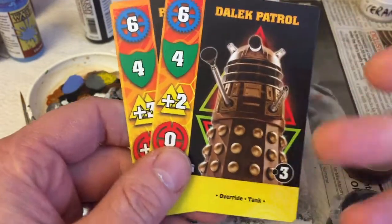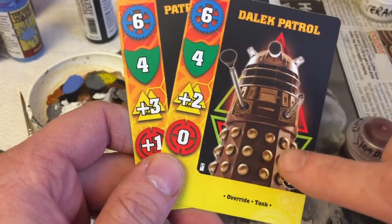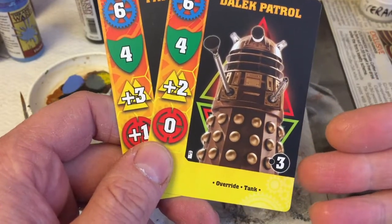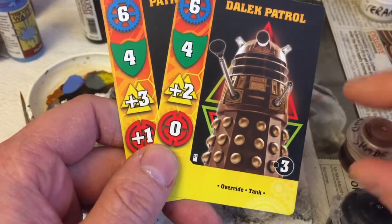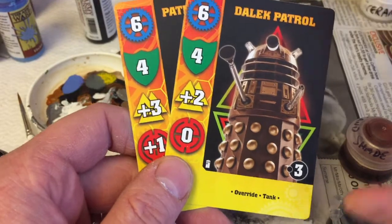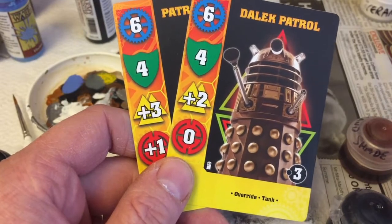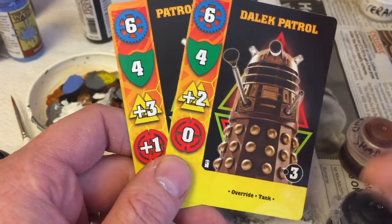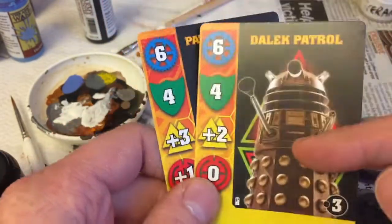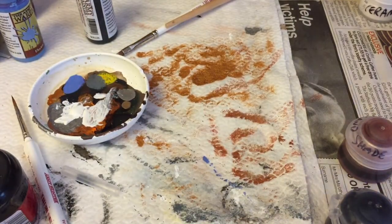Then I realized — and I'll go into this in detail in another video when I look at army building — it doesn't really matter. The cards are only really determining what individual units you bring to the board. Once you actually start playing the game, everything is treated as an individual model. It doesn't matter which card they came from; you're treating each one on the board as an individual skirmish piece. Once I realized that, I realized I could get away with painting all of them bar one in the same color scheme.